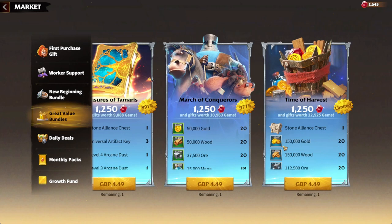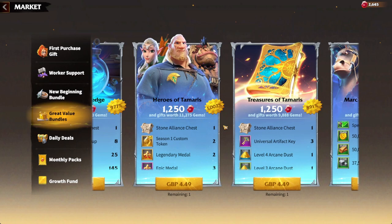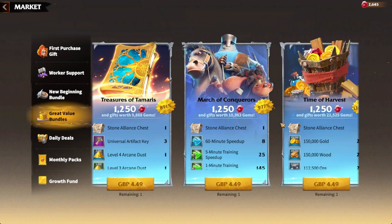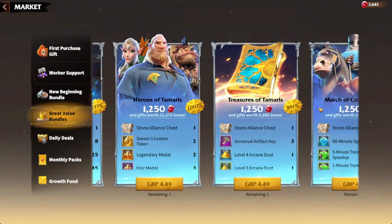Time of Harvest is dedicated to resources — at the same tier level the resources are tripled compared to other bundles, so if you really need resources that's the one to go for. Season One Custom Tokens and Treasures of Tamaris (for artifacts and legendary medals/hero keys) I'd only recommend for super spenders maxing out heroes. For general low spenders, stay out of this shop unless you're going for the Treasure Forge for future event keys.